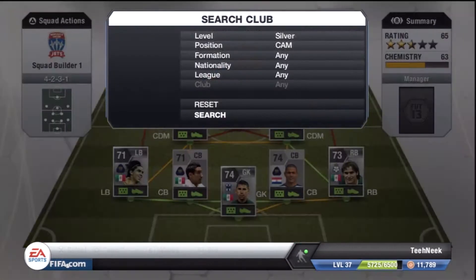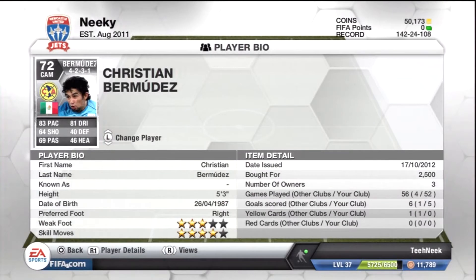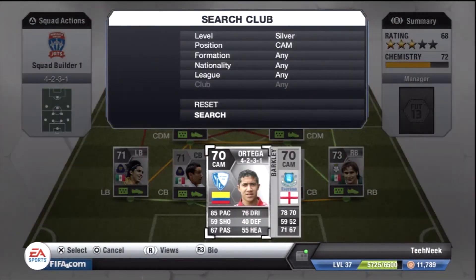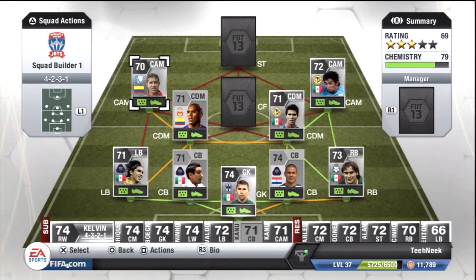In the first CAM position we have Bermudez, who is 5'3" — can you believe that? 4-star skills, 83 pace, 81 dribbling, very good balance — I think he's 97 balance because he's so short. Decent player; doesn't get many goals but gets lots of assists towards the striker. In the other CAM position we have Ortega, who is 5-star skills, 5'7", right-footed. He's Colombian and plays in the Bundesliga 2. Very good player — he's currently only going for about 2k, so if you're doing a silver team, have him on the bench. Fantastic player.